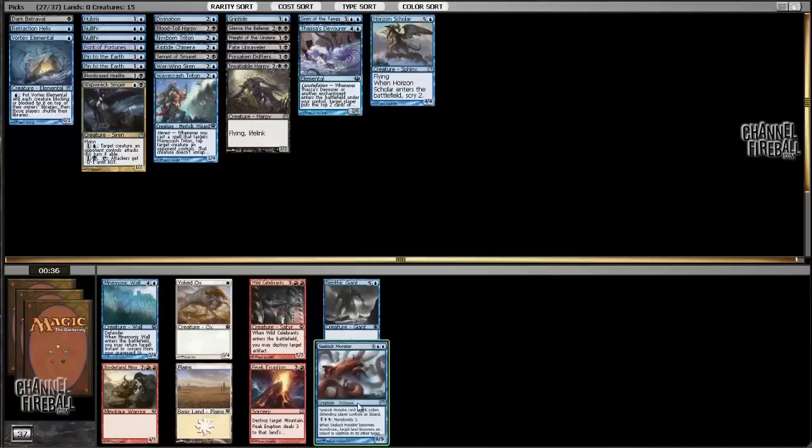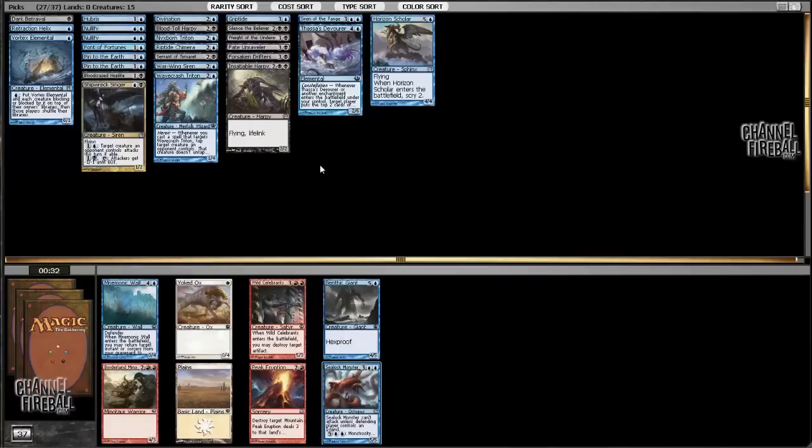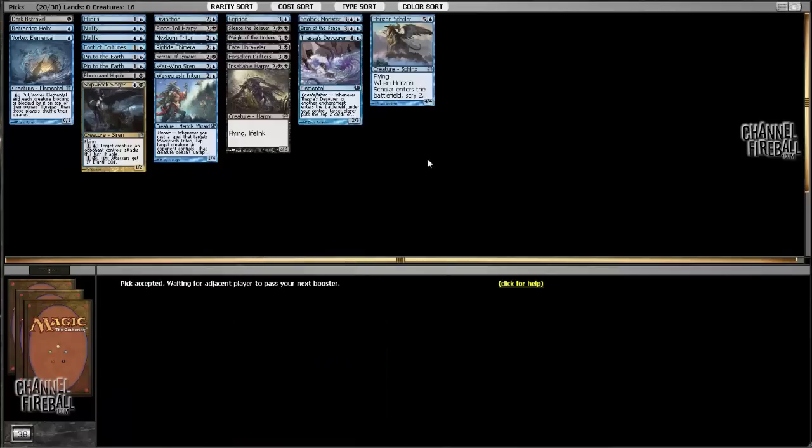We pick up a Sea Lock Monster — that's a gift. Mnemonic Wall is okay in our deck but we're more enchantment-based than spell-based. We have Hubris, two Nullifies, a Griptide, a Silence the Believers, and a Divination — six spells we'd like to return. But Sea Lock Monster ends games and is just such a great monster against green decks; it's so hard to attack into. I think we need to take it here.